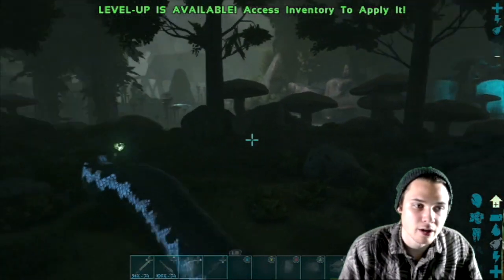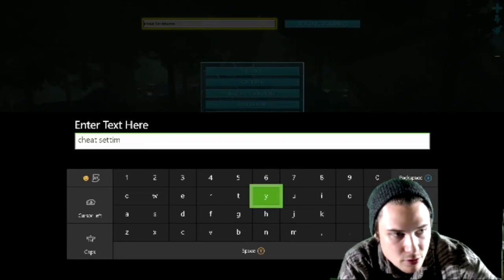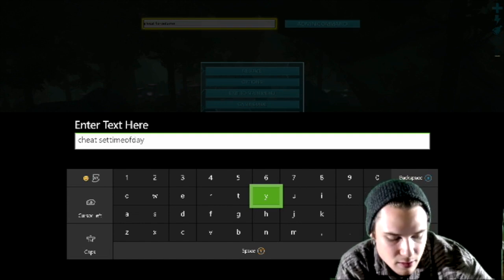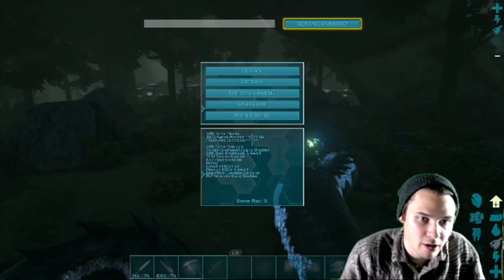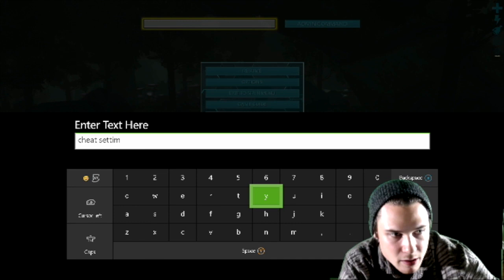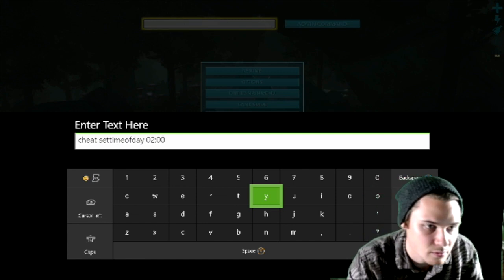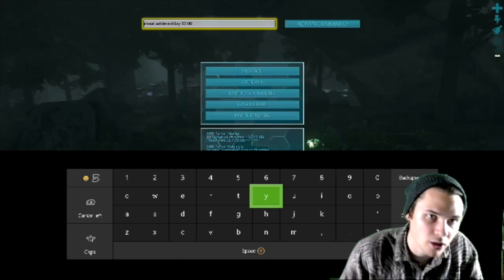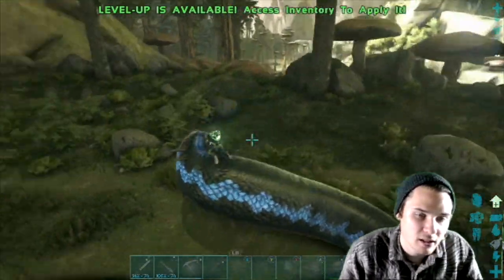It's getting dark real quick right now, so let me change the time. The command is cheat settimeofday — let's do 8, which should be 8 in the morning. There we go, it's not dark anymore.